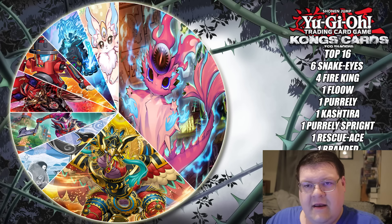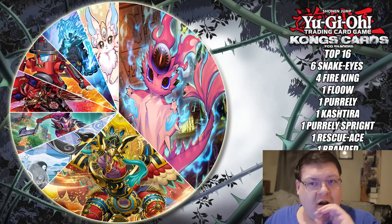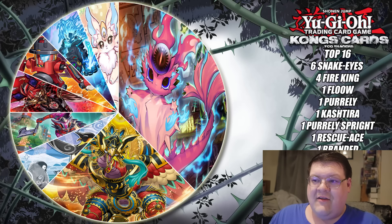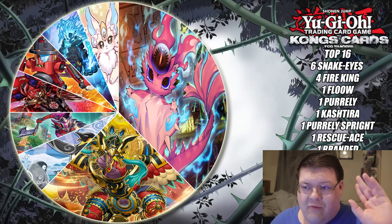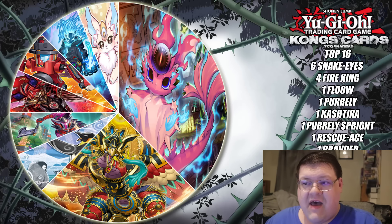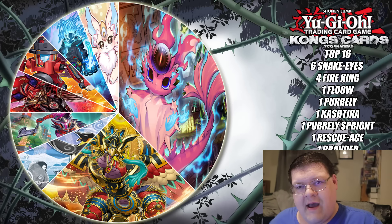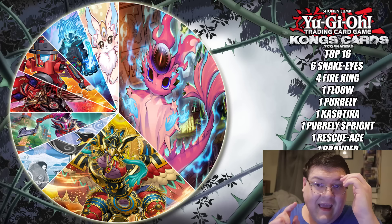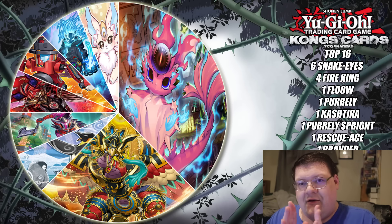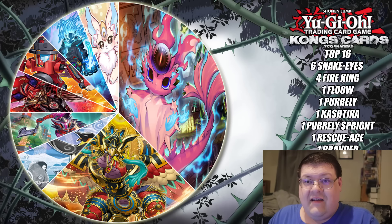Your top 16 breakdown. There are going to be a lot of very interesting takeaways from this. Your most represented deck was Pure Snake Eyes smashing the meta. When you're looking at top 16, seeing that Snake Eyes percentile shift in the meta is nuts. Then we had four Fire Kings, and then you also had Rescue Ace. You have 11 Fire decks in the top 16 alone. Talk about one of the biggest meta shifts we have ever actually seen in the TCG to this point.